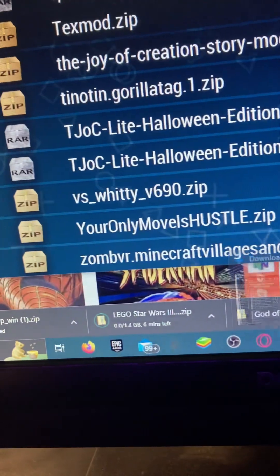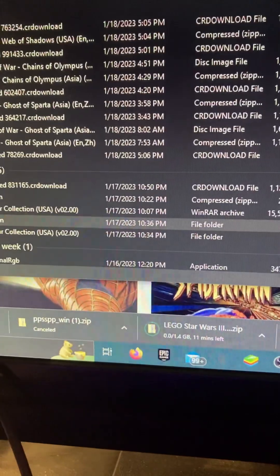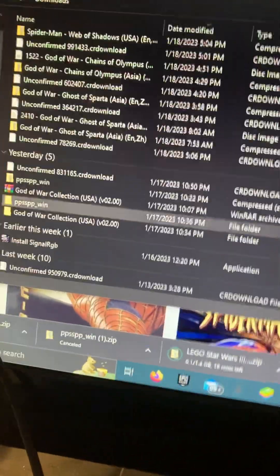I'll make a shorter version of this on my TikTok. Basically, I'm going to exit out. If you're in here and you're waiting for your game, you want to exit out, and then when it's done downloading, you want to go to download.